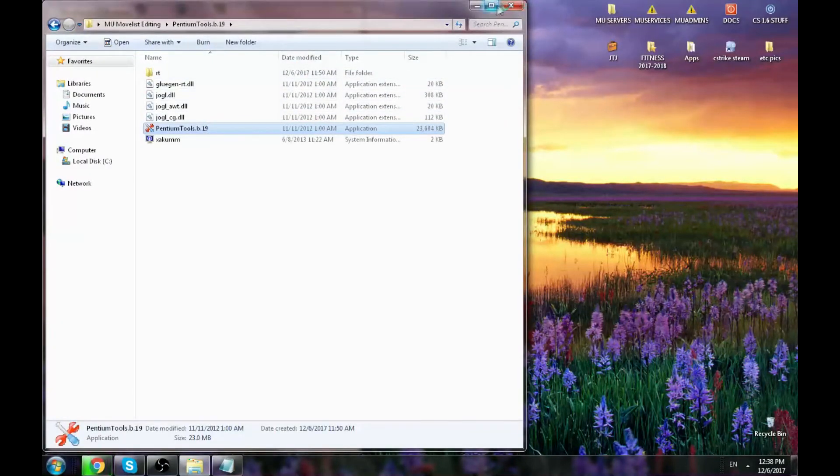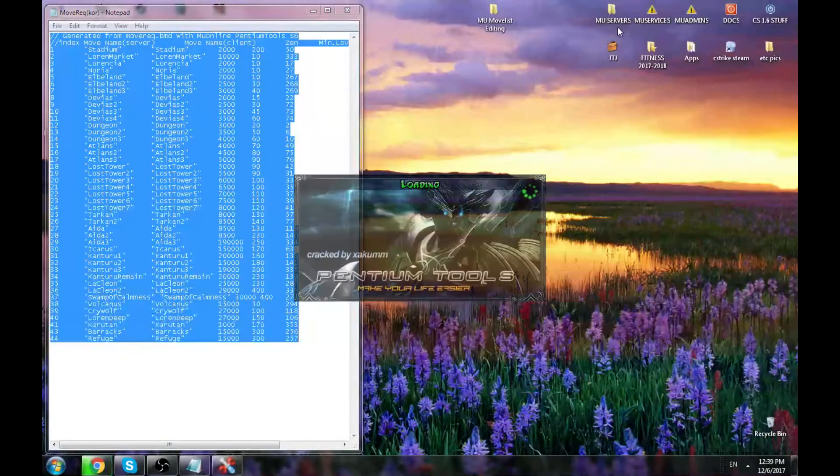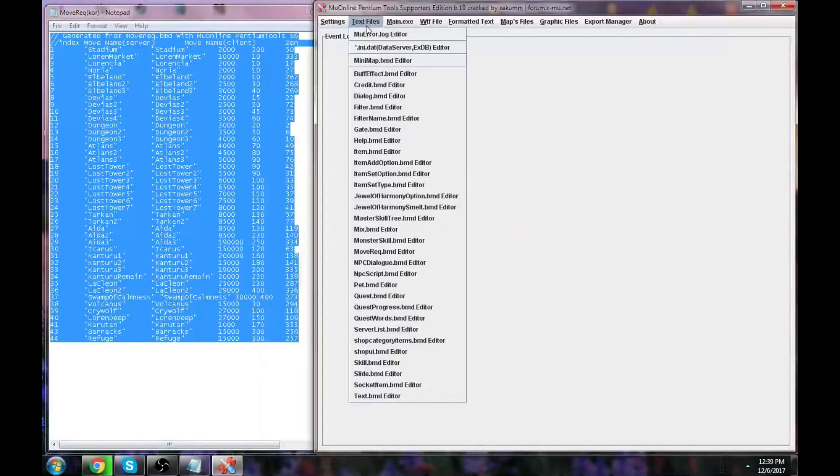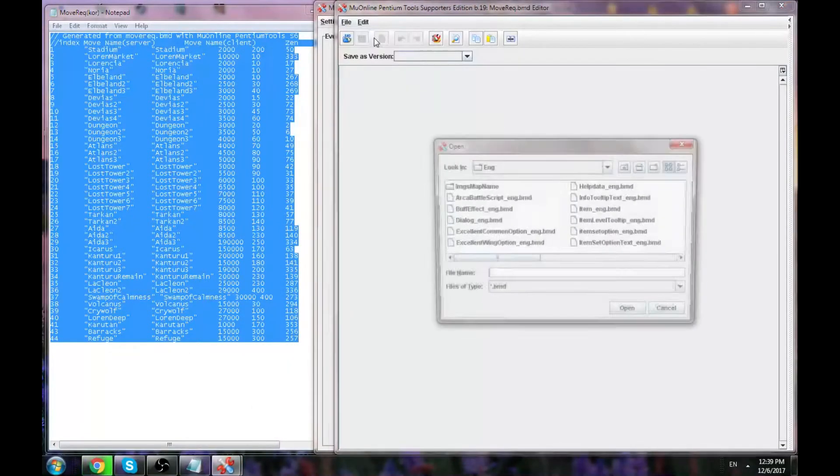So open the Pendulum Tools and open the BMD file that you'd like to edit, which is from your client. Find the Move Record Editor, then go to File > Open BMD.